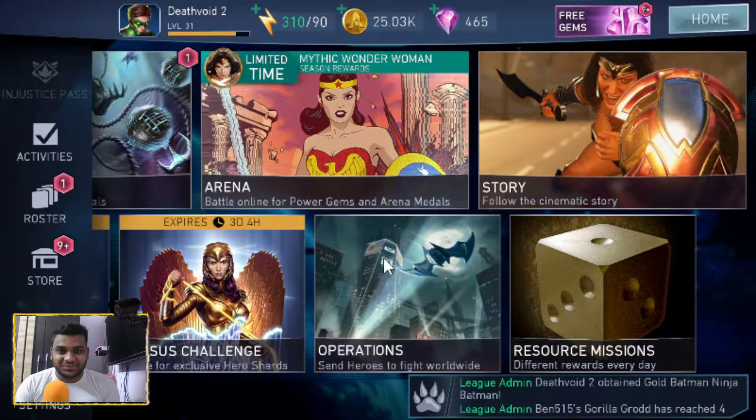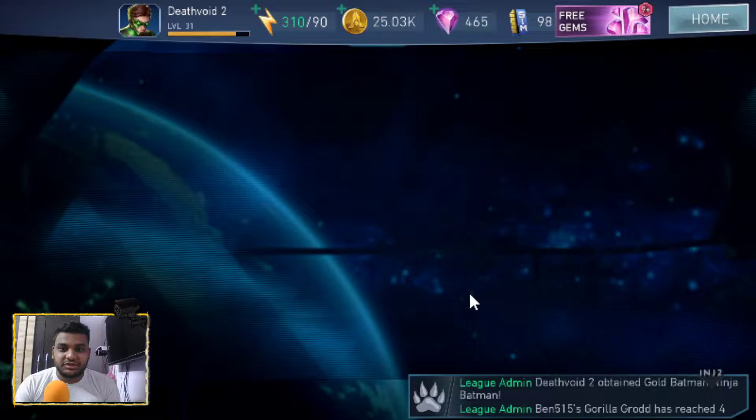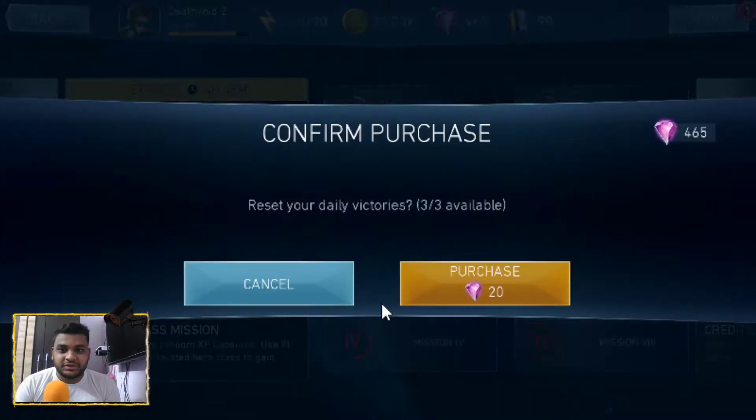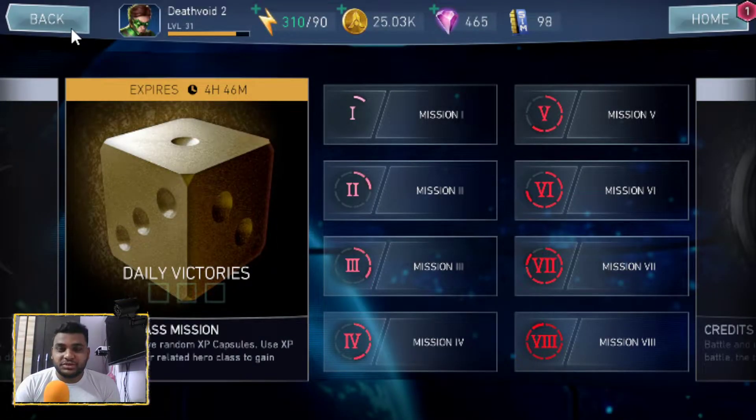Let's start with the resource missions. I actually managed to complete mission 8 today — all the pips. It's a good thing because I'm getting a lot of experience capsules and I'm using them every day as I get them, along with the gear materials, reforges, and experience capsules, so I can get a character to a stage where he or she can do a lot of damage.